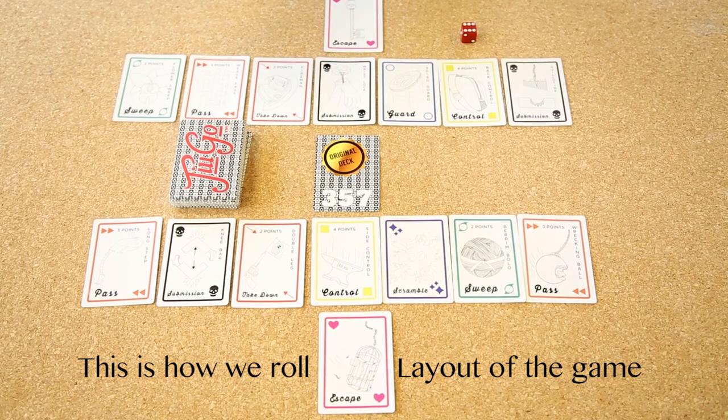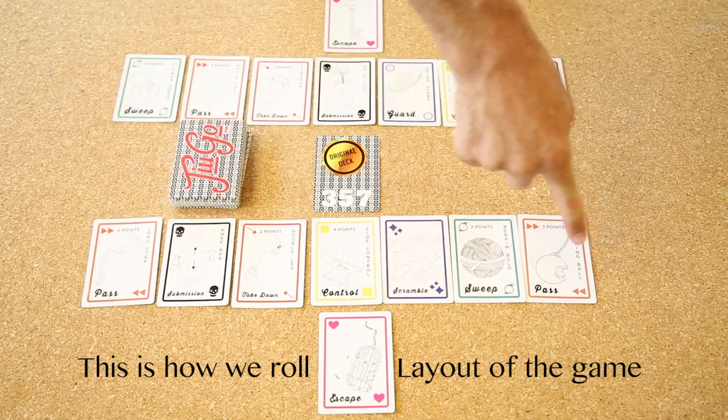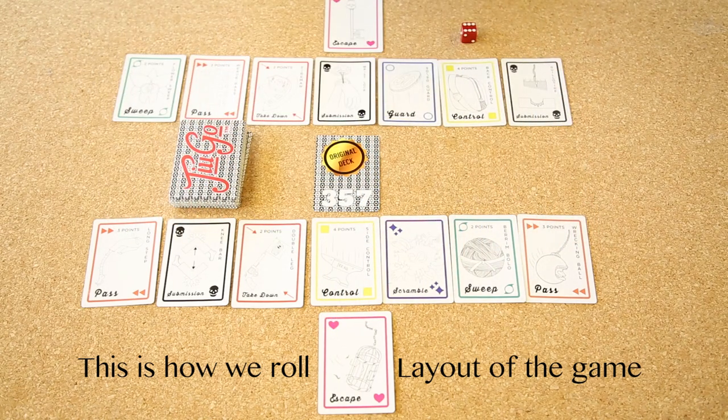Each player is dealt seven cards: one, two, three, four, five, six, seven, plus an escape card. The escape card at the start — each player, whether you're playing two to four players — everyone gets an escape card each to start.